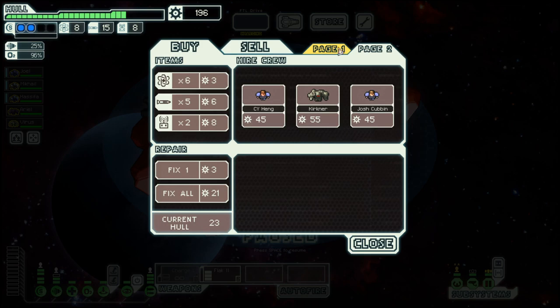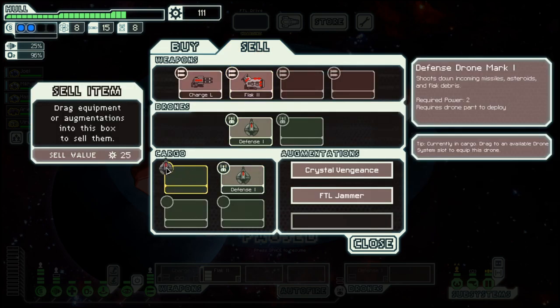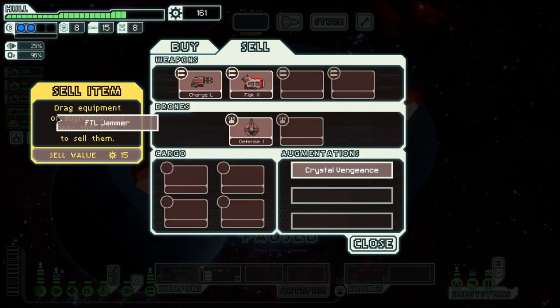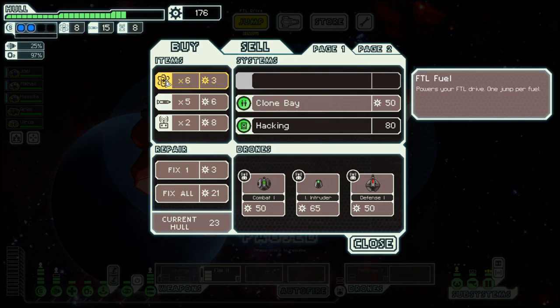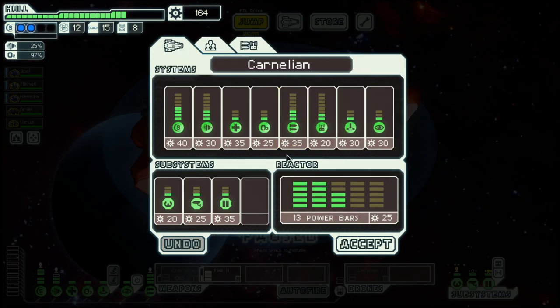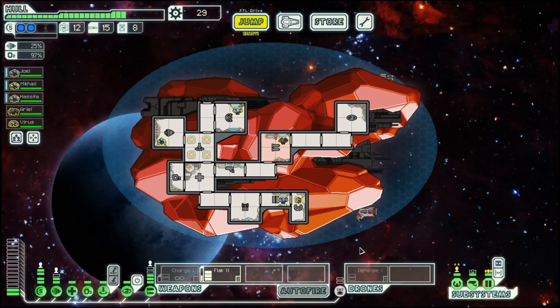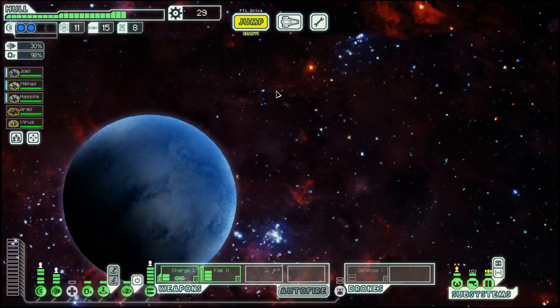No better weapon, but they do have drone control — let's get that. Sell the two defense drones I don't need. Sell the FTL jammer. Then fuel, and two weapon slots. Next should probably be shields again, but let's take one step at a time.